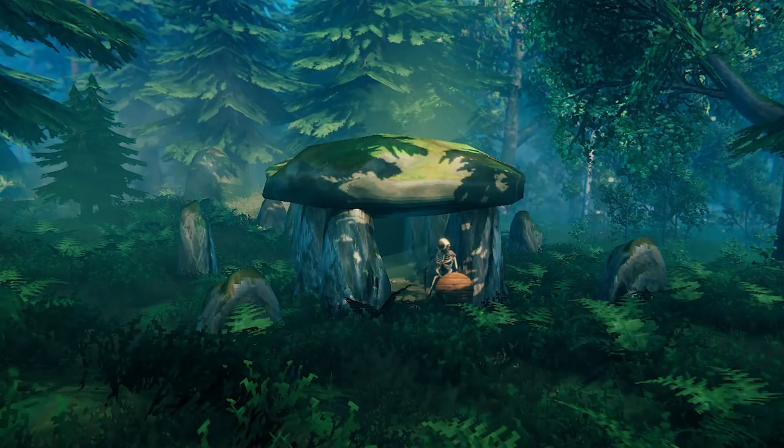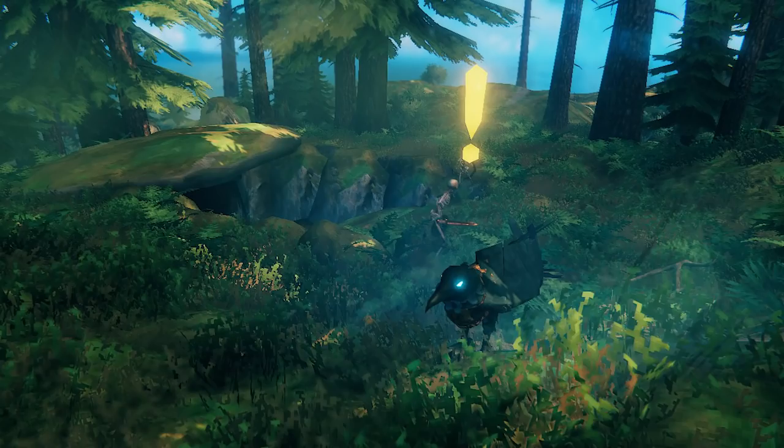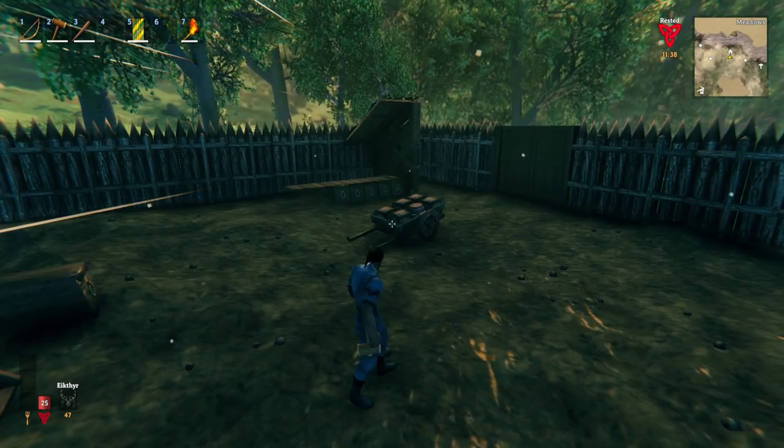Burial chambers all randomly generate the same way inside, but look different from the outside. The first type is obvious — it's in a clearing with a visible rock formation. The second type can be hidden among rocks and easily missed from certain angles. A key giveaway is skeletons nearby; if you see skeletons, there's a high chance a burial chamber is close. Also, Hugin will land on burial chambers — if you don't talk to him he'll keep doing that at each one, acting as a little notification.